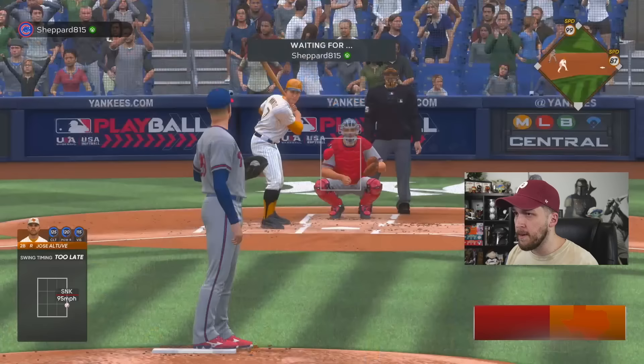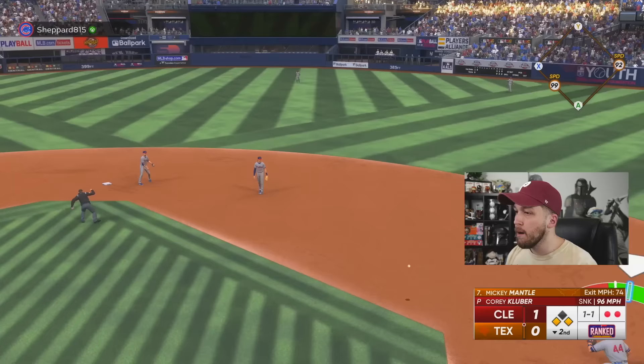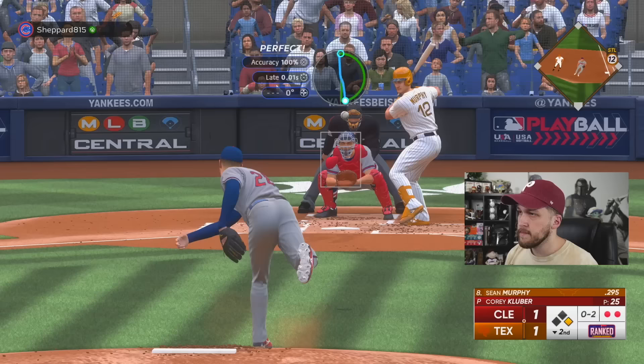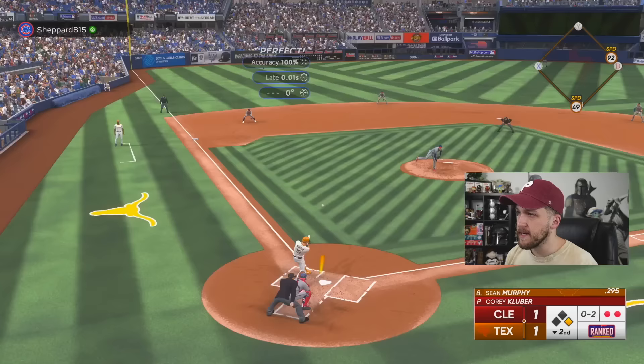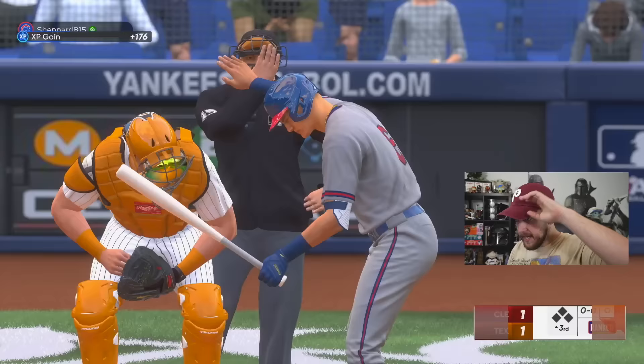He just took out Jose Altuve for Mickey Mantle — I am very scared right now. Mom, come pick me up. I should have just tagged the runner with Bryce Harper and then flipped it to first base. That doesn't happen in real life — that is MLB The Show in a nutshell. It is now a tie ball game, and that's the final out. That was a little scary.